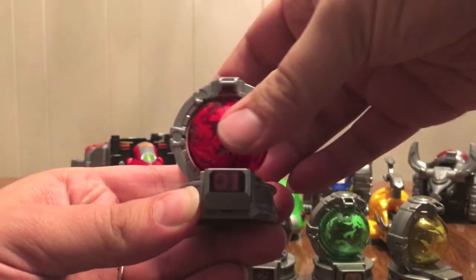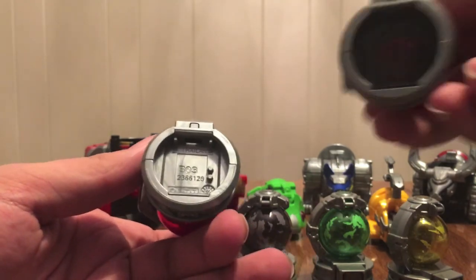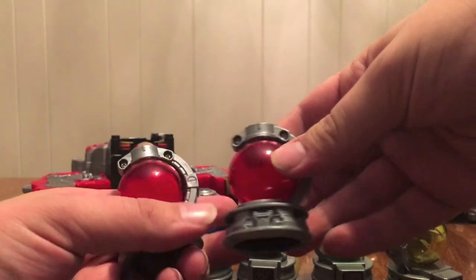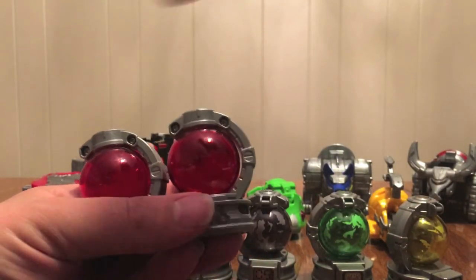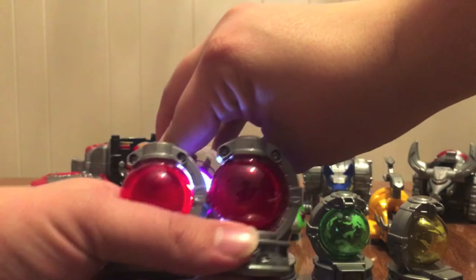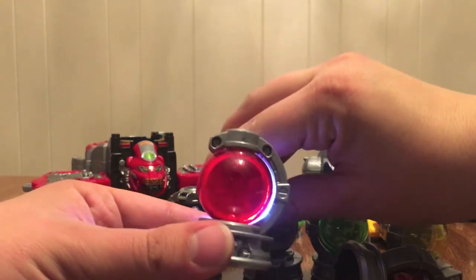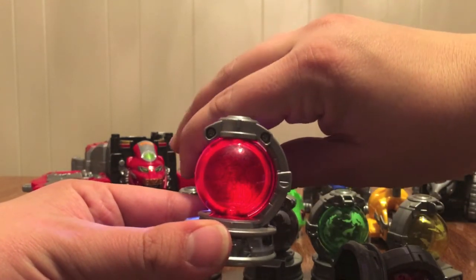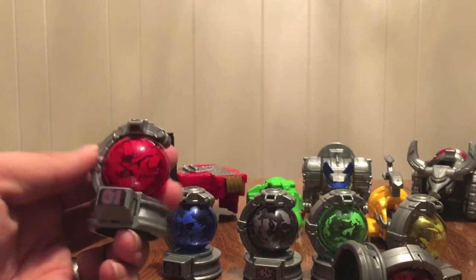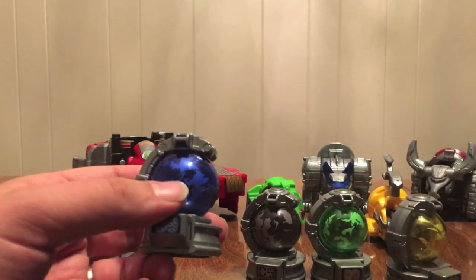Now let's look at the Q-Tama. Shishi's Q-Tama has the broken design — spin it and it shows the full lion. It's number B01, the same one that came with the Sazer Blaster, except the back picture is different. On this one, the back shows Shishi Red, so we get a view of the Ranger in the cockpit when we put it in Q-Reno and light it up. All the Q-Tama that come with the Voyagers feature their Q-Ranger in the cockpit.